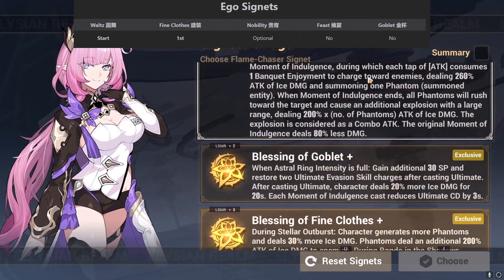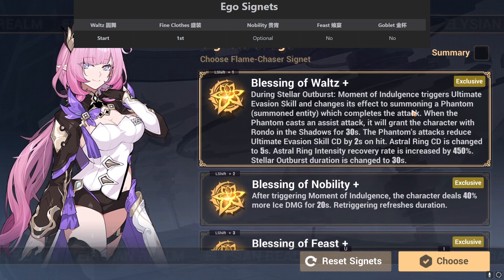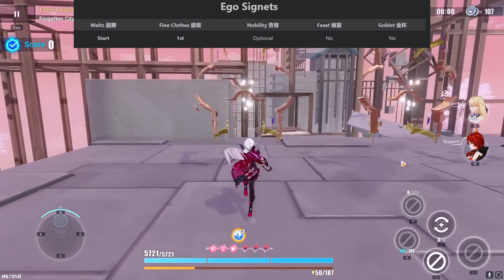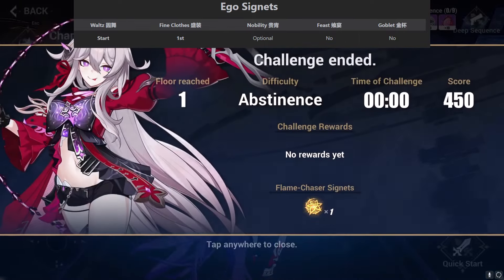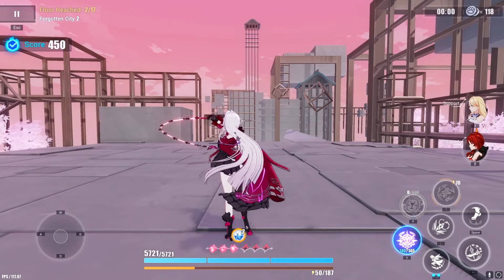So the first thing I'm going to do is try to get my Elysian Signets. I need to get Waltz as my start, which is fine because you just reroll on the first floor until you get it. Afterwards, I want Fine Clothes as my second Elysian Signet, ideally on my second floor, because it's marked as first priority. So I'm going to keep quitting and retrying until I get an Elysian Signet as my second Signet, then choose Fine Clothes when I get the chance.